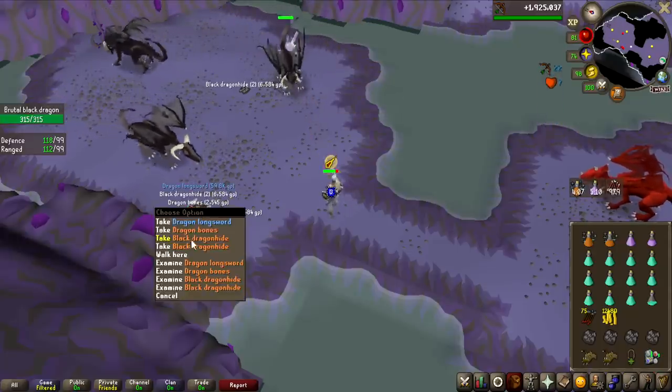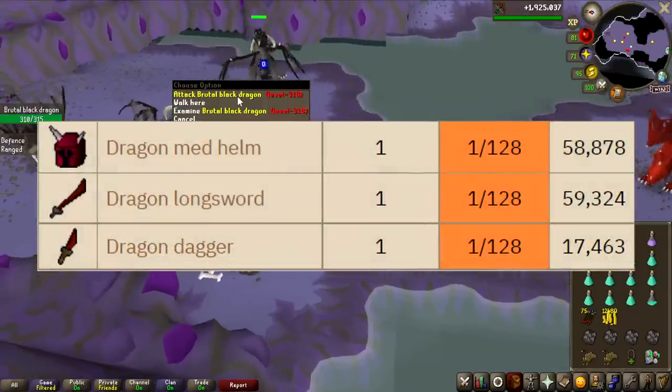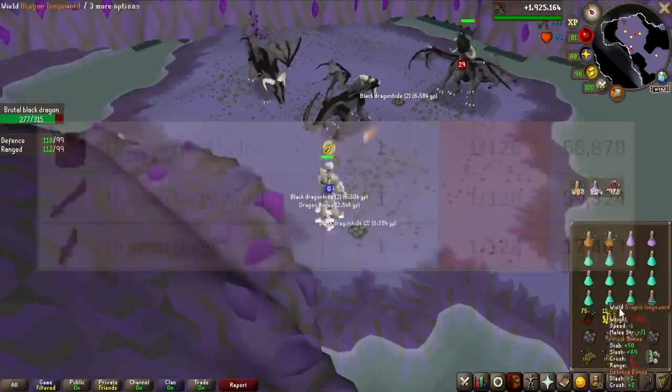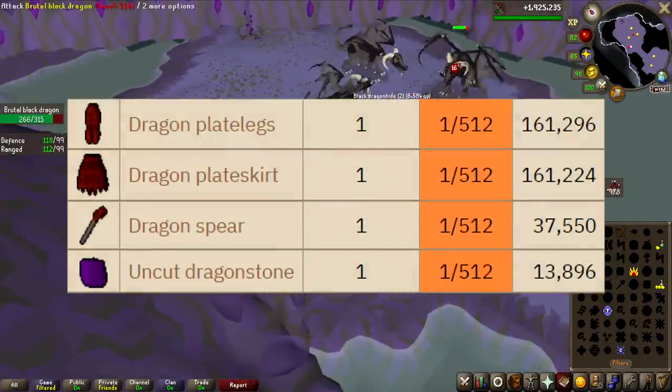There are two different dragon drop tables here. The dragon med helm, longsword, and dagger are 1 in 128, so pretty common. But there is also the 1 in 512 table which includes dragon plate legs, plate skirt, and the spear - which is the one I want.